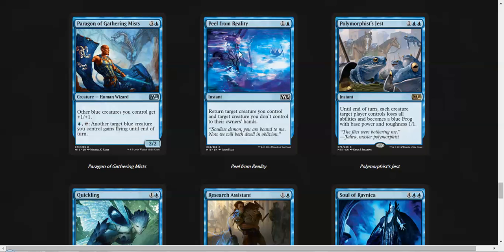Peel from Reality is okay — it's very tempo heavy. And now we come to my favorite card in this entire set: Polymorphist's Jest. Oh my god, so many frogs. Until end of turn, each creature target player controls loses all abilities and becomes a blue 1/1 frog. It's so wonderful. I love Turn to Frog and this is just all the turns. I love this card so much — I just want to play with this card always.